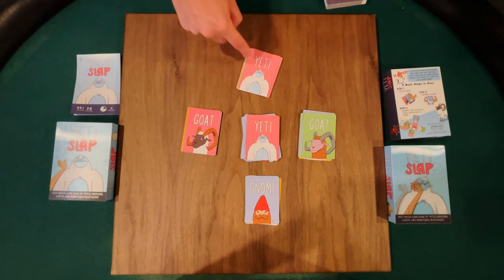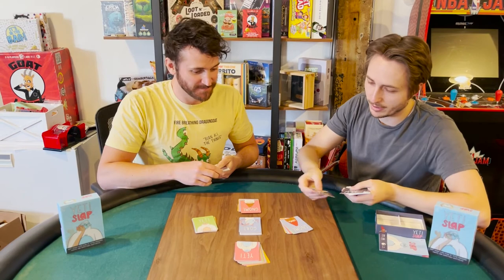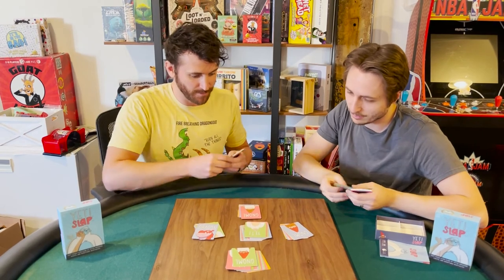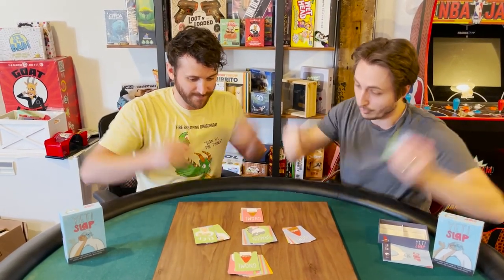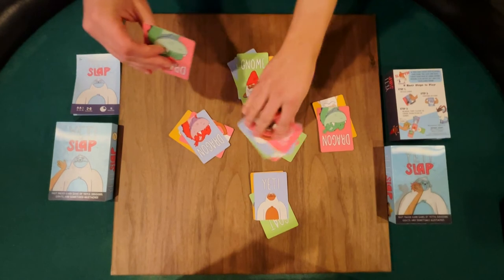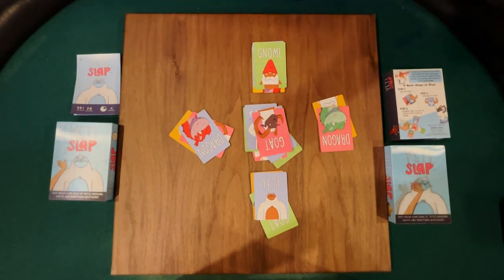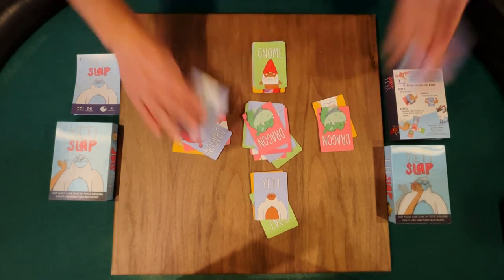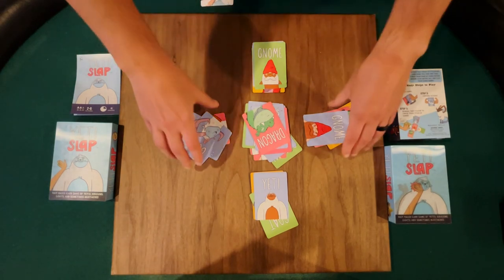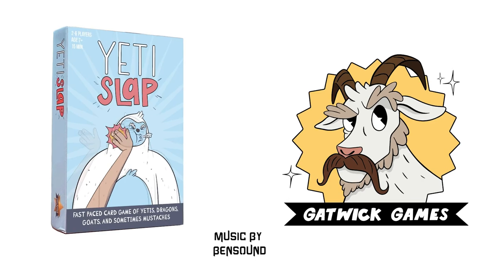Now I'm going to show you how to beat Zach in a two-player game. Zach goes first, playing a turn card — horns, Yeti. My turn — flex, dragon. Another goat — lots of goats. No more goats, so your turn. Horns, dragon. I won — I only had four cards left. That's the basics of playing the game, and that's how you do it.